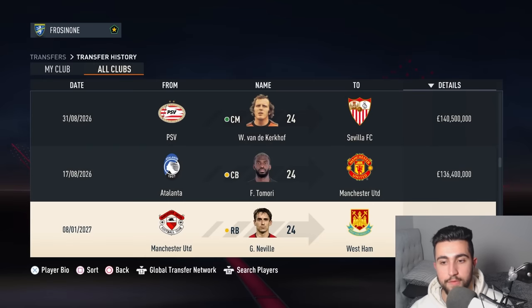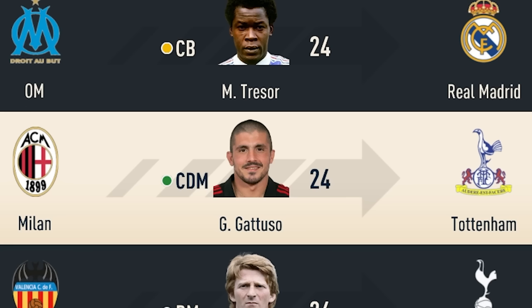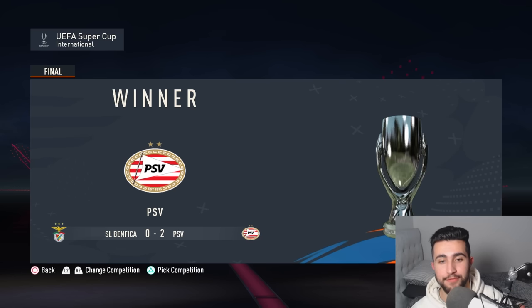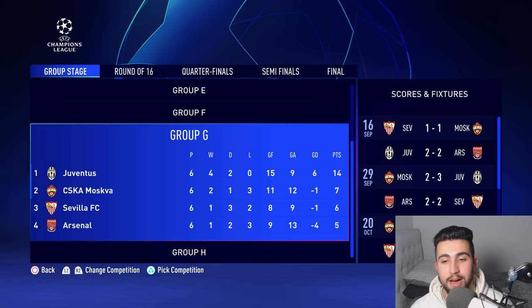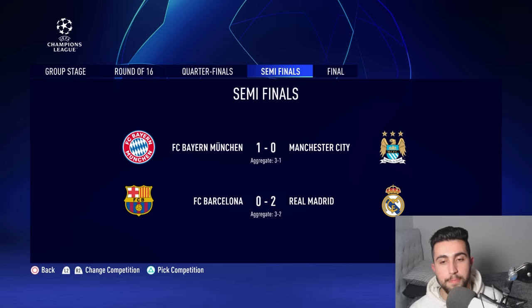Gary Neville moves over to West Ham for £131.9 million. Somehow Benfica could beat a prime Liverpool outfit but can't take the W against PSV, the Europa League winners, in the UEFA Super Cup. Liverpool went from losing the Champions League final to being knocked out altogether the next season, finishing third in Group D. Arsenal finishing rock bottom of their group again. Over in the semi-finals, it was Bayern to get the best of Man City 3-1 on aggregate. And in an El Clasico semi-final match-up, Stoichkov's Barcelona progressed past Real to make it a mouth-watering super-final.